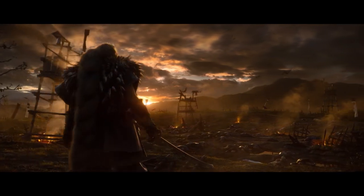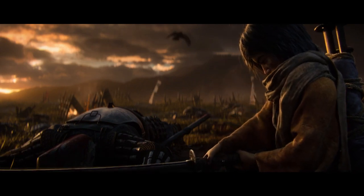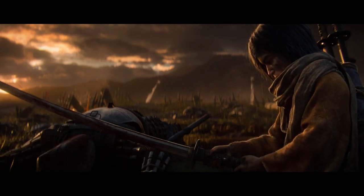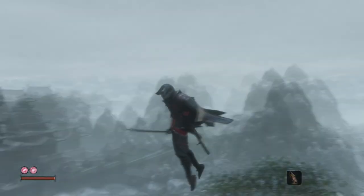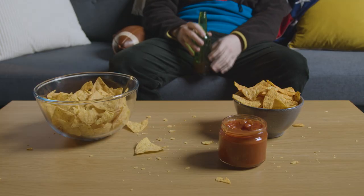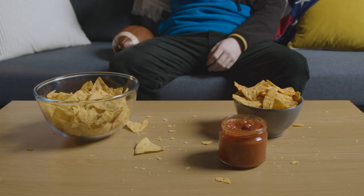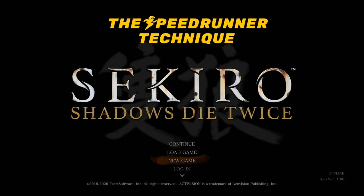In Sekiro Shadows Die Twice, speedrunners and pro players must be able to pull insane things, like swimming in the air like it's nothing. And you want to learn how to do it? Then grab some snacks, some water and buckle up, because this is speedrunner technique for Sekiro Shadows Die Twice.